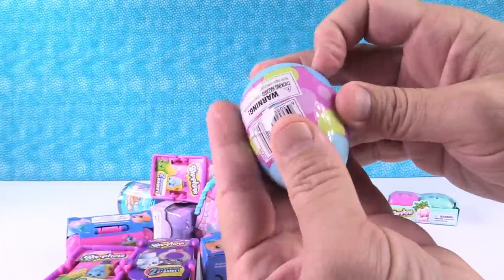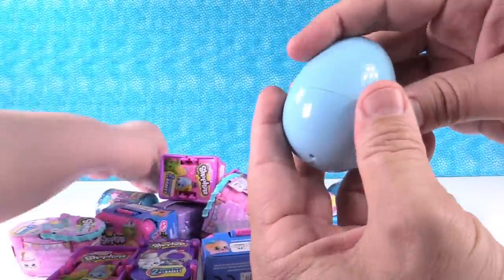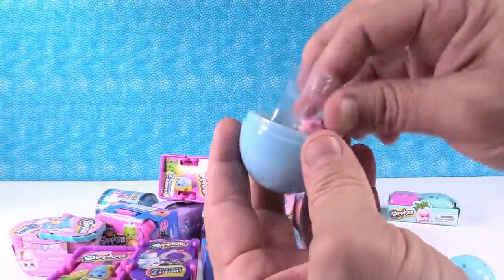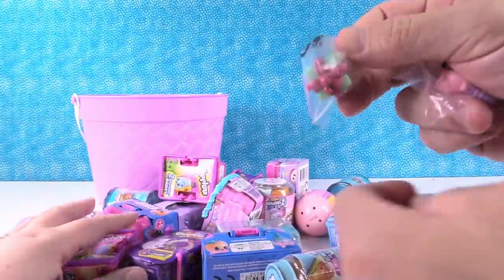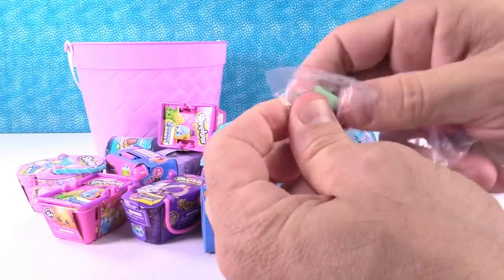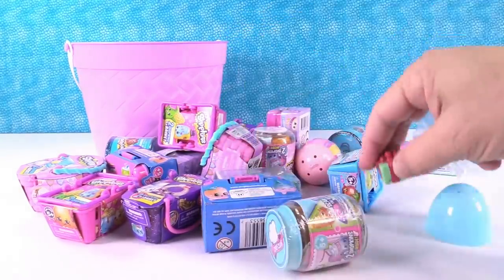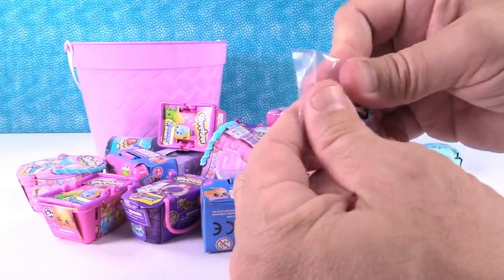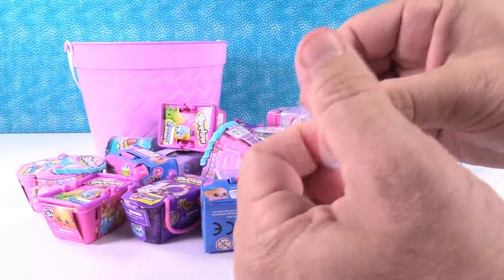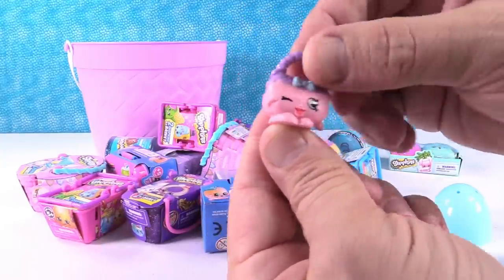There's a blue egg. The blue eggs are the Easter eggs from Season 4. You get at least one pastel Easter repaint Shopkins — sometimes you get lucky and get two, but we just got one. We have Miss Prezzy — that's the regular Season 4 Miss Prezzy — and we also have a special Easter handbag. Very cute. Super awesome.